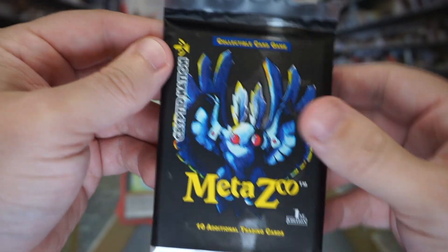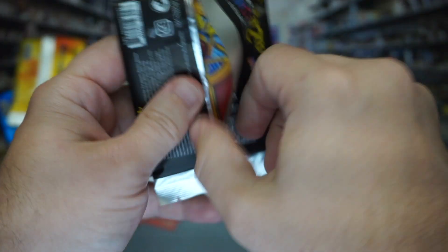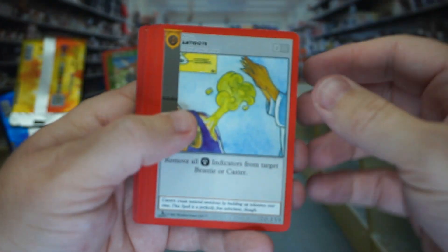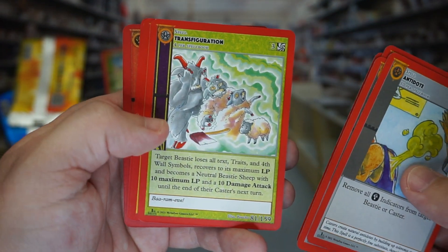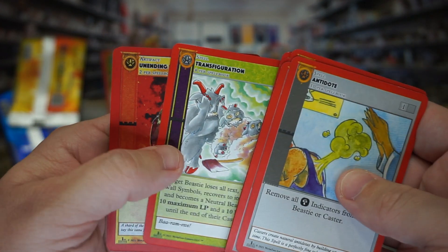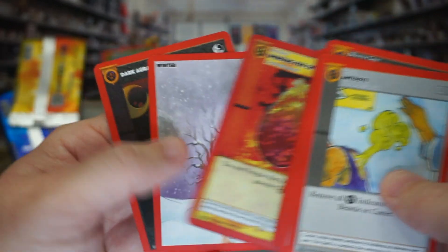All right, here we go — the Mothman Pack, the good luck one. Anything good, come on. We got Antidote, Chaos Potion, another Chibi Mothman regular, Perikinetic Blast, Transfiguration, Lightning in a Bottle, Transfiguration again, and of course another Mox Reverse Foil. No hollows — not doing too hot.